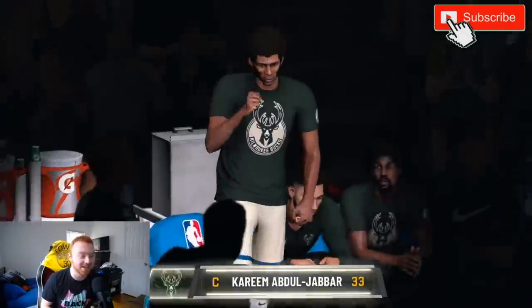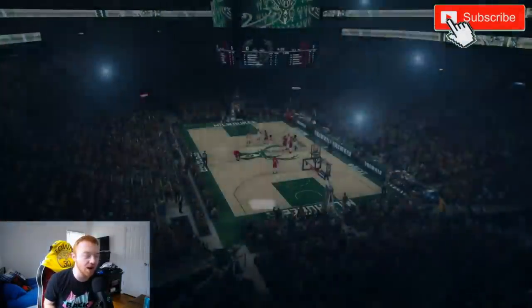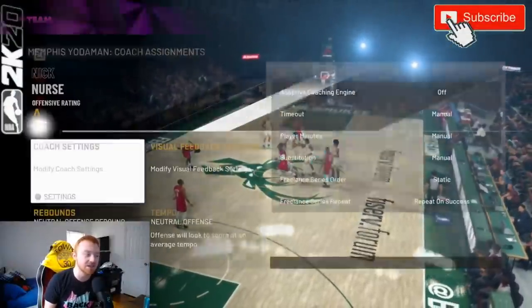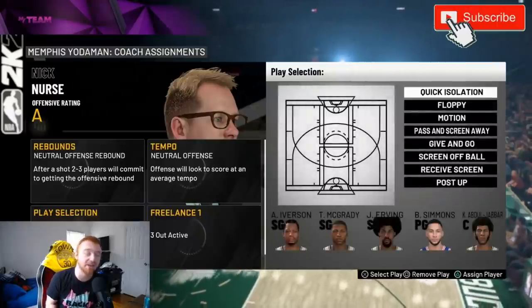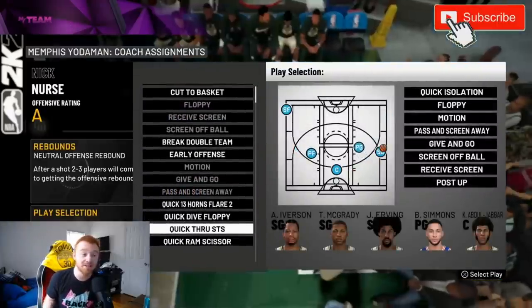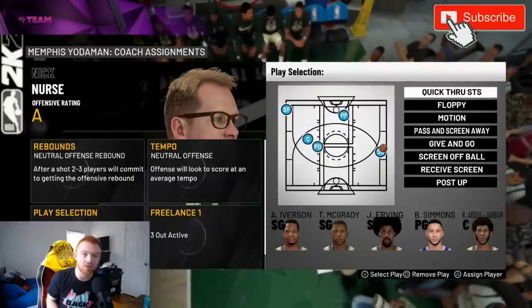To set up Quick Through STS, just pause the game, scroll down to offensive settings, then go to play selection. I always do it on the number one spot — scroll down and hit Quick Through STS. Simple as that. Depending on who you want to run it through, hit triangle or Y on Xbox to assign the play to whoever you want.